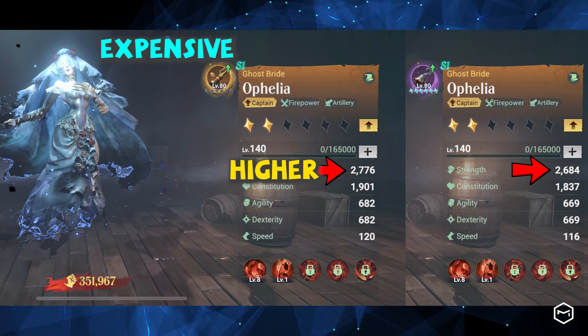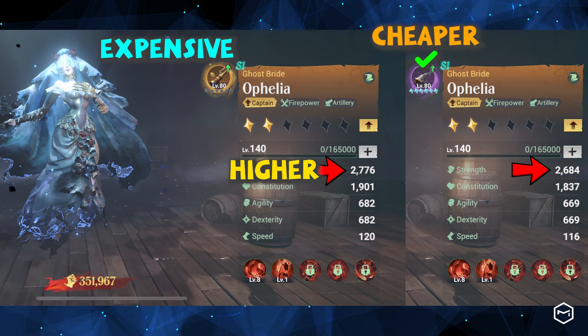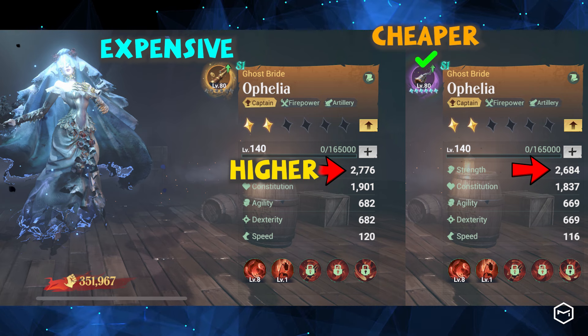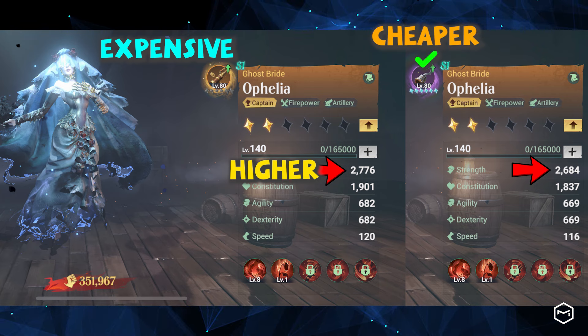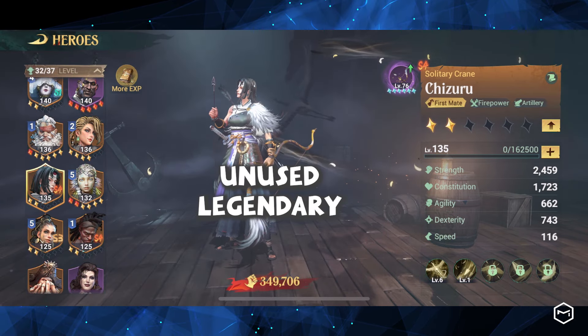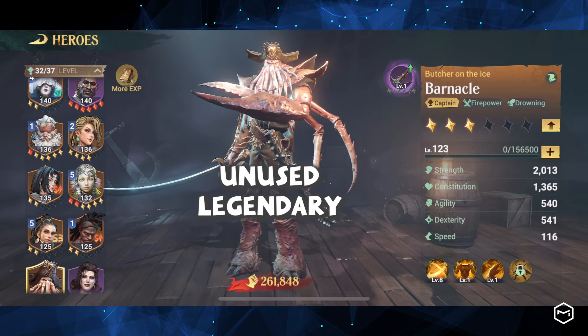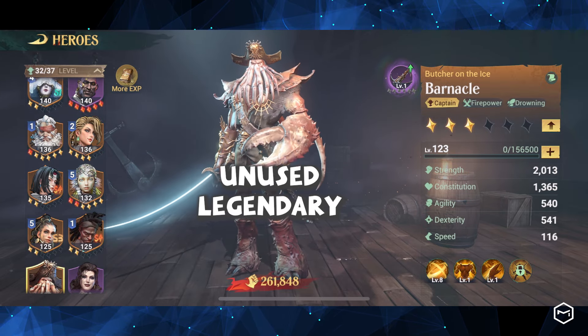However, max level legendary trinkets might be impractical for Navigator due to their high cost. Therefore, equipping the Navigator with an epic trinket, like the Tyrant's Hand, would be a practical choice. When selecting a hero to be the Navigator, any unused legendary hero can be chosen, as legendary heroes have better attributes than epic and rare ones.